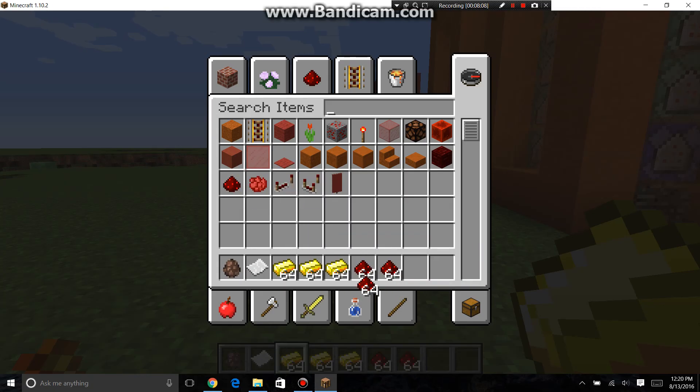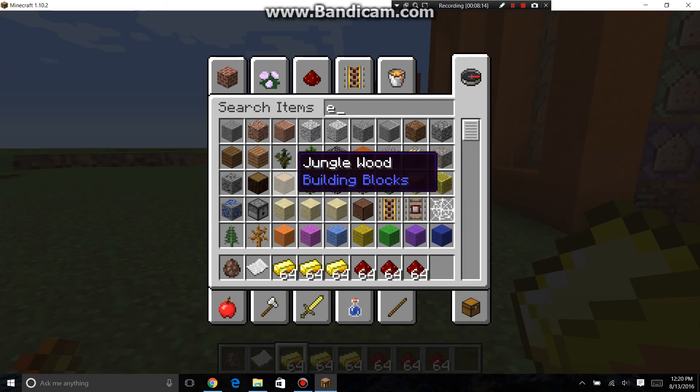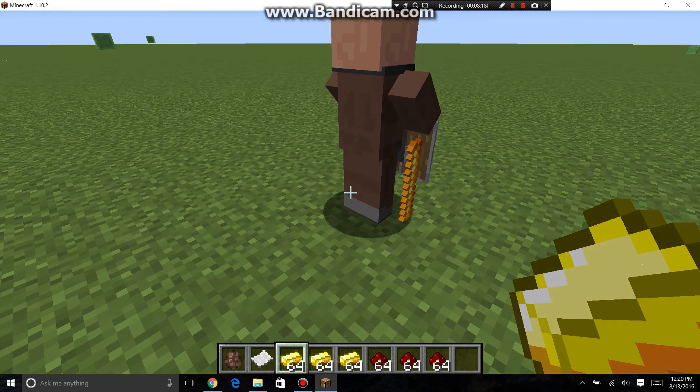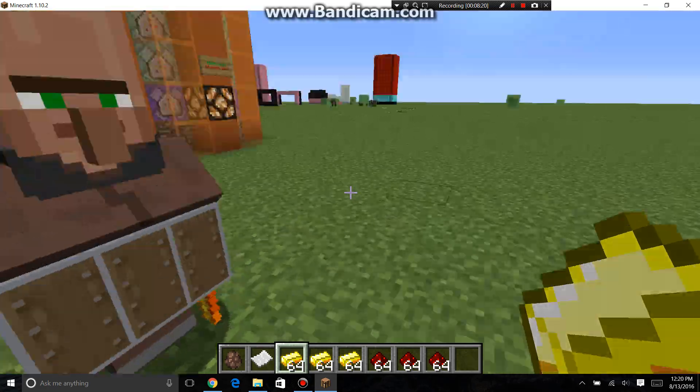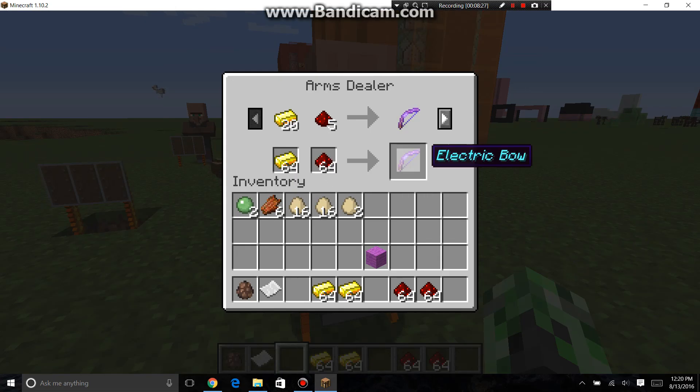This is the destructive mod — it's not actually called the destructive mod, it's called the electric weapons mod. But just to destroy it, get items. How you do it: you spawn in a villager and then give him this item — he's an arms dealer. And to get rid of him, you throw a paper at him and he's gone.